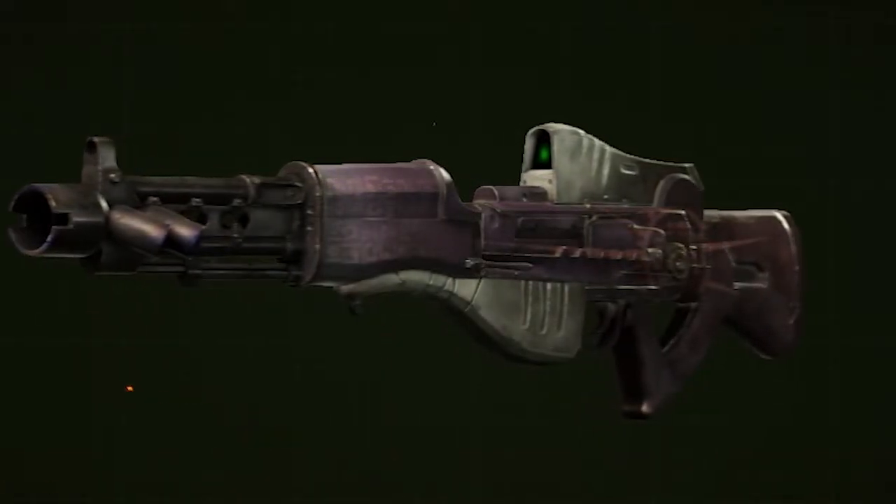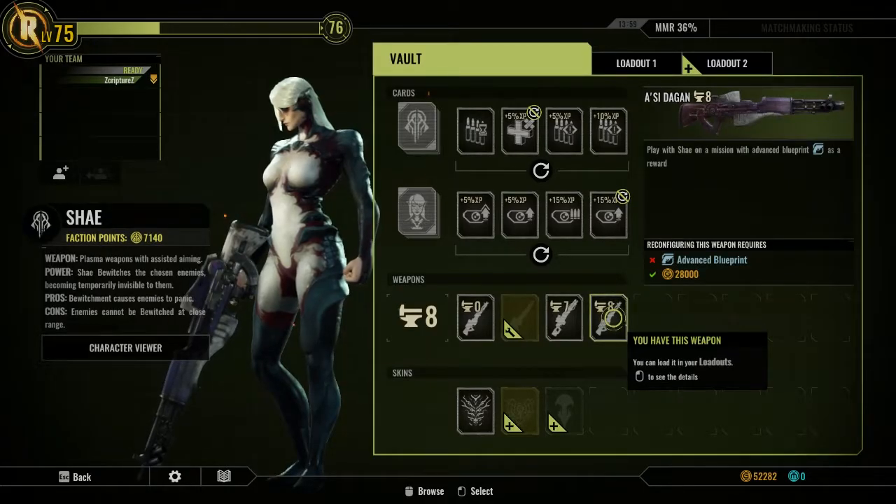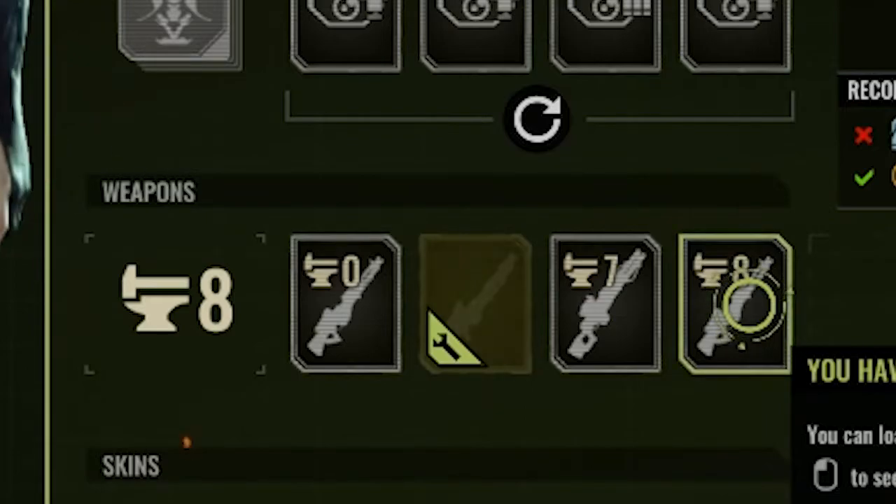Today we're going to be taking a look at the AC Dagen. This is the final weapon in the line, so it's all the way at the back.